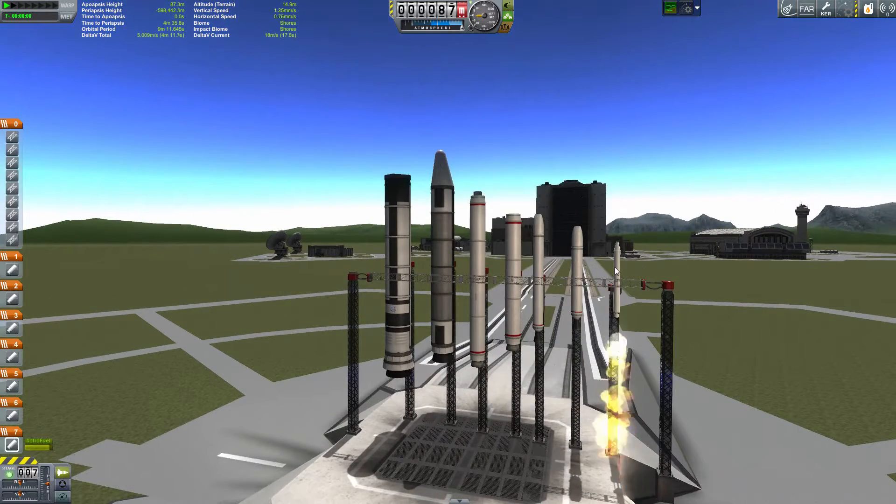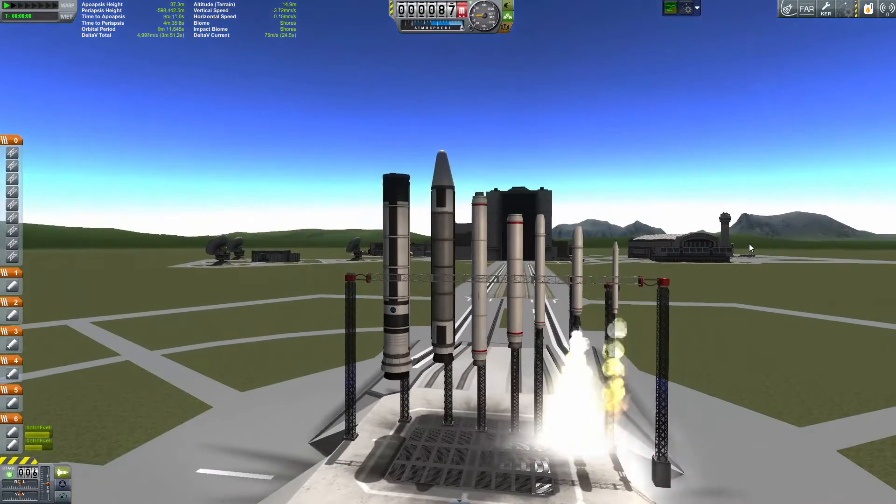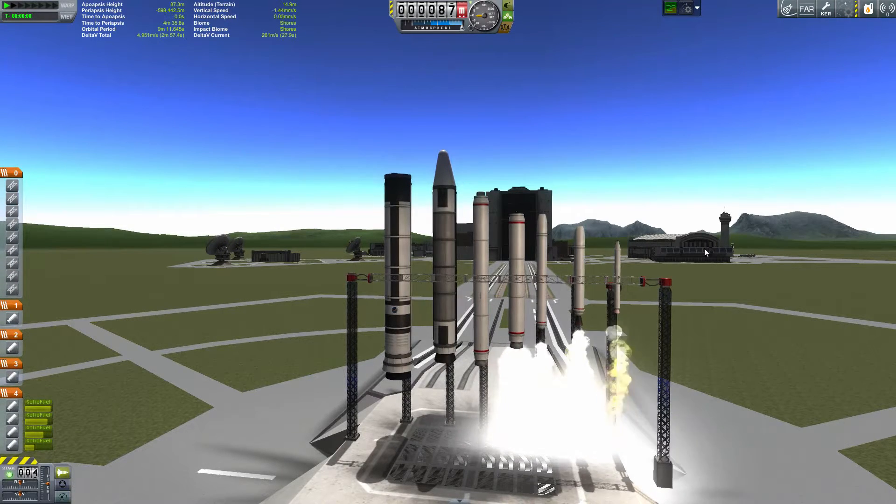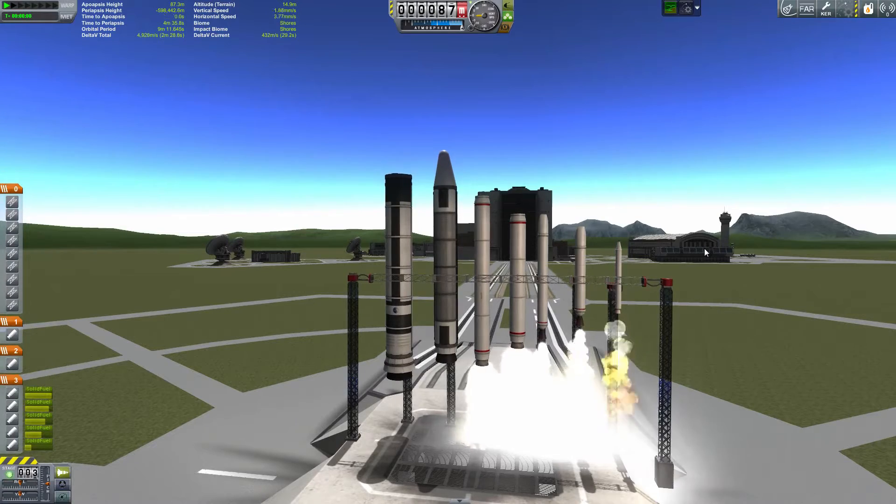As you can see right now we're looking at some solid rocket boosters. This pack has a lot of cool parts, and solid rocket boosters is one of them. You can see some mammoth looking SRBs there as well as some small ones too, which is nice when you're just starting out.